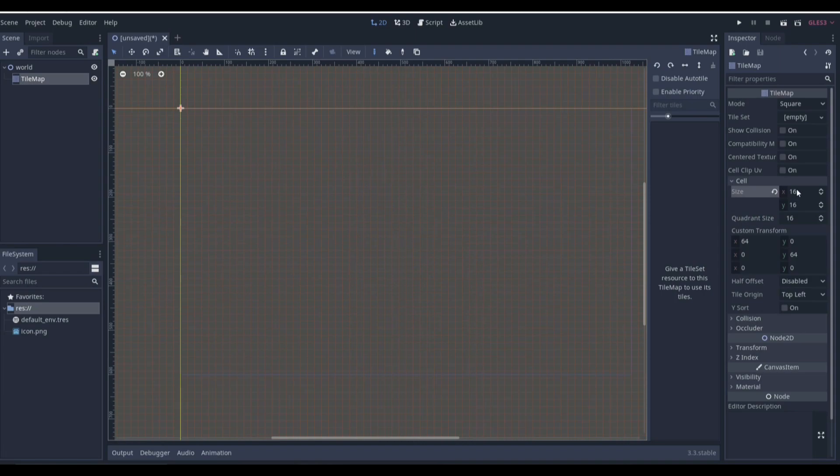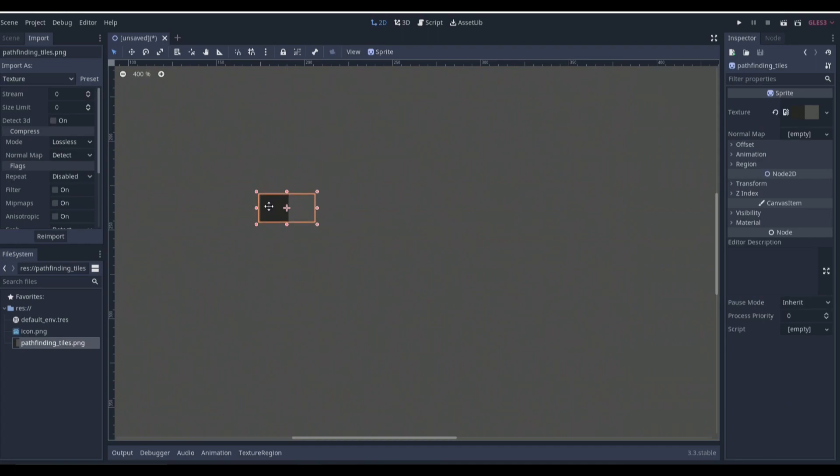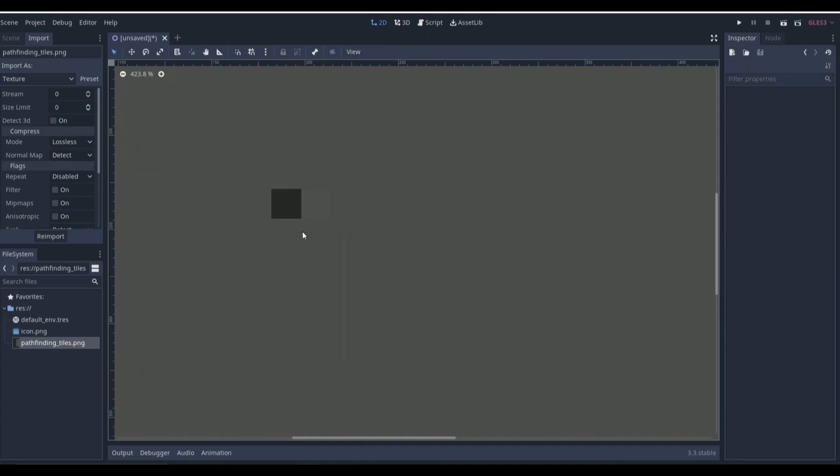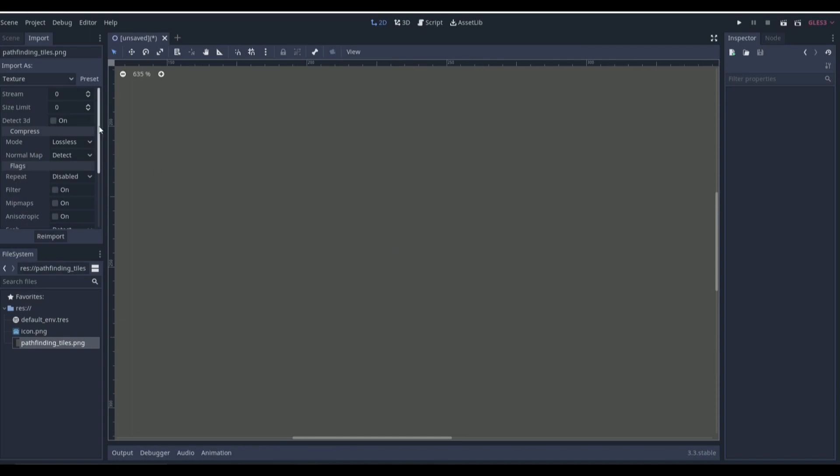We're going to zoom in in a minute. The art size I have is just two little squares — nothing fancy. If you go to 2D pixel, reimport, and then drag it in, you can see it's two squares. One of them you can barely see because it's almost the exact same color as the edge, but that doesn't really matter.